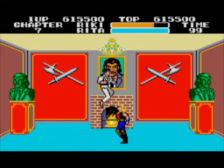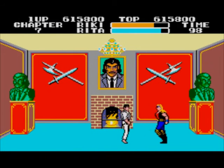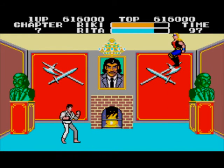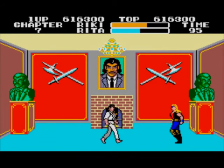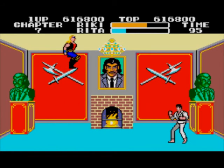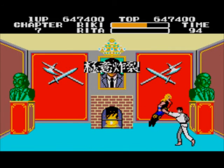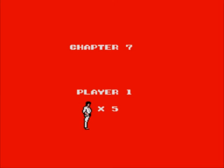Time for Rita. Rita's the first one who can cause real problems for you, so just be careful. Do a punch, then a low punch — let her do the sky attack thing — then a low kick, a high kick, and a punch, then the jump thing. Rita's the first one who can cause you real problems because she's unpredictable like that. I hope that will be enough health left for Wang.